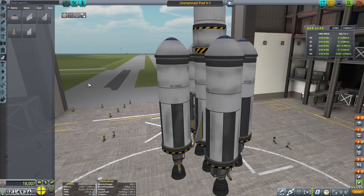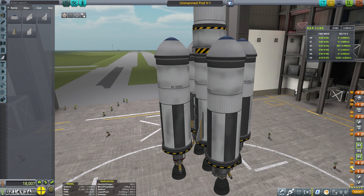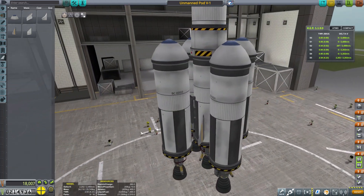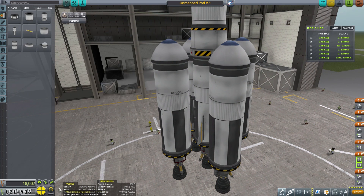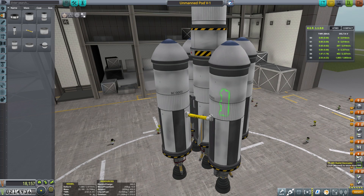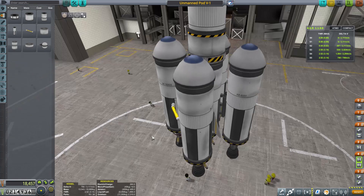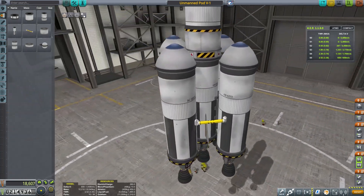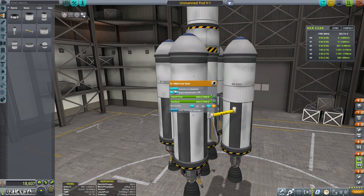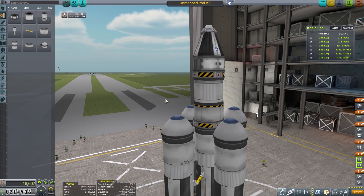I want to go and sort these out - that one and that one. We want that one, because that one's that one. So we have those two first dropping off and then those two. More fuel lines, and we're going for the... at least I think this is the way around. First ones drop off there. It's a little bit rough and ready, but we'll make it work. Auto strut enabled. And that, I think, is all we need to get into orbit and get those guys back.